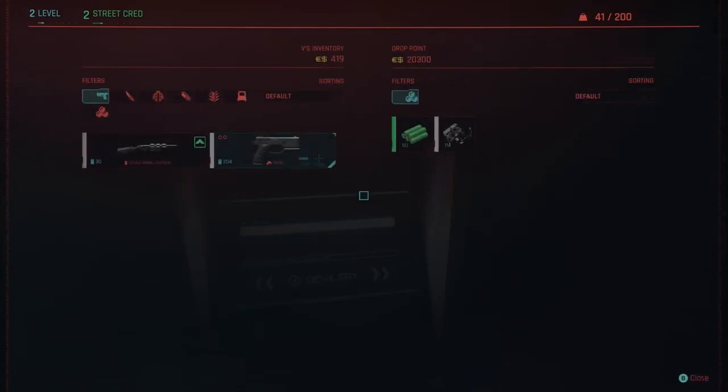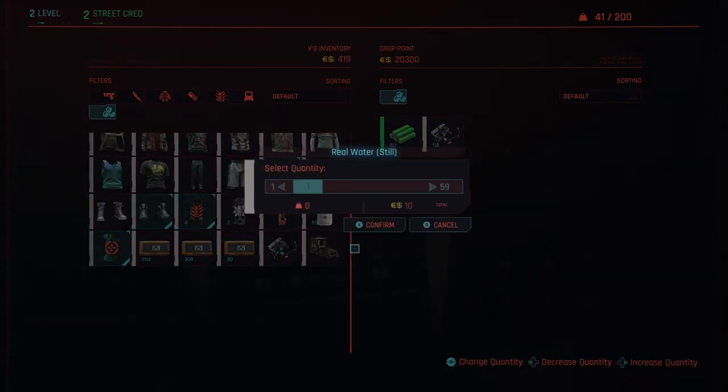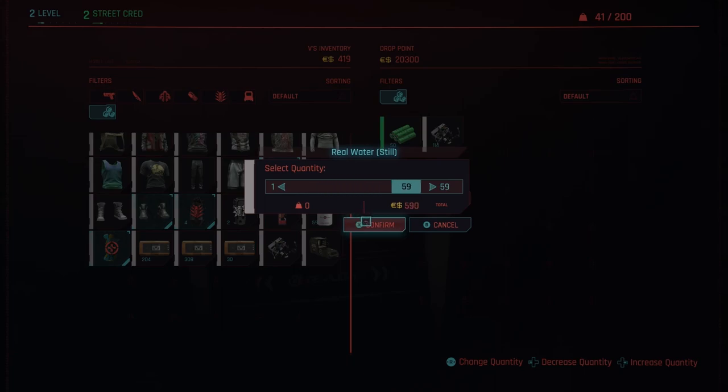What I like to do, I like to sell. So 59 — let's sell it. So I have 419 dollars. So that's 410.